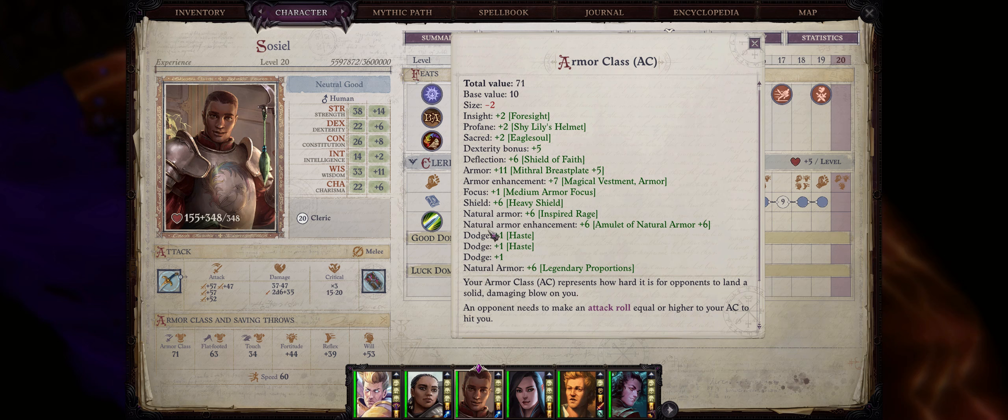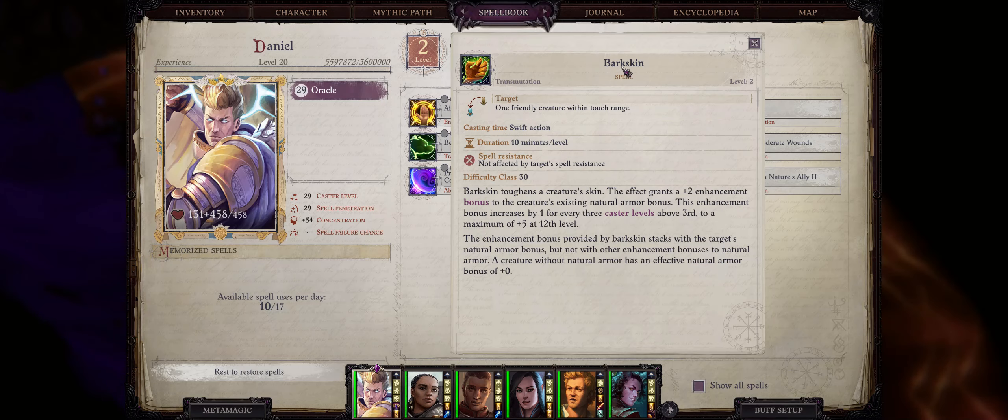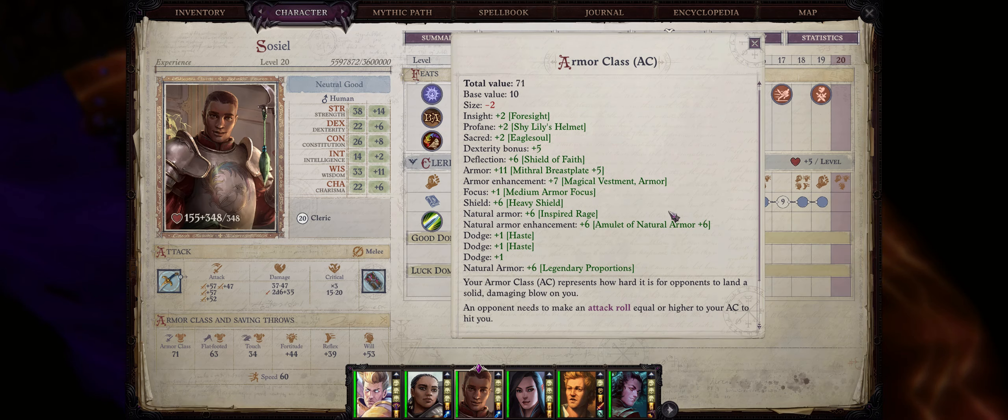When it comes to natural armor class stacking, the natural armor you get from amulets of natural armor or the Barkskin spell will not stack with themselves. You only get stacking natural armor bonuses from size increases such as Legendary Proportions or some class abilities like Scald Rage. Now that this is out of the way, let's get started with the best spells to increase your defenses first.